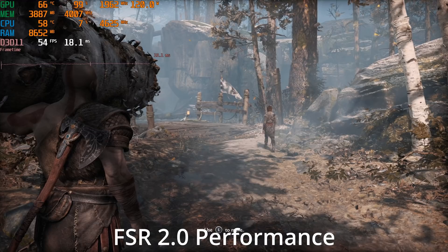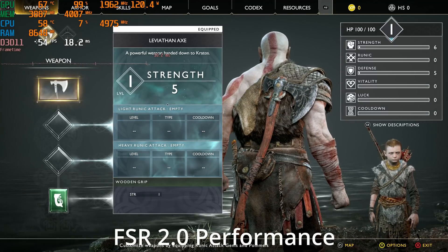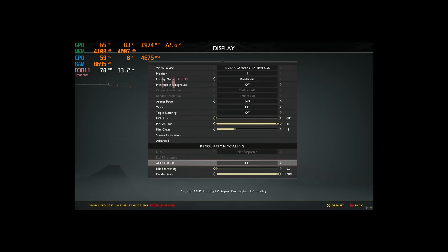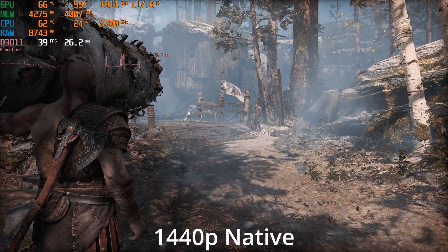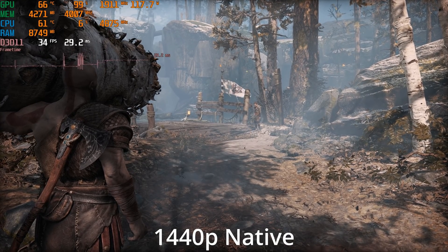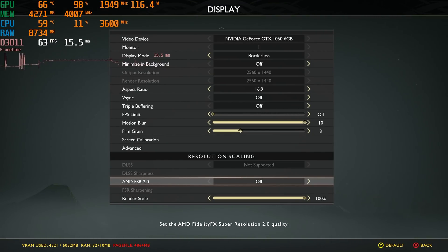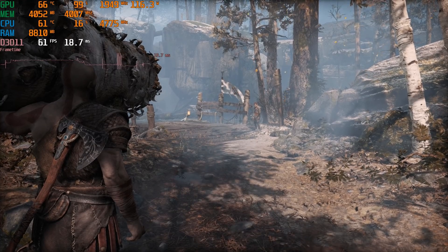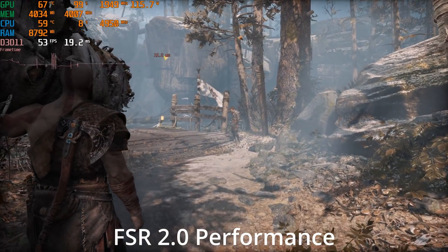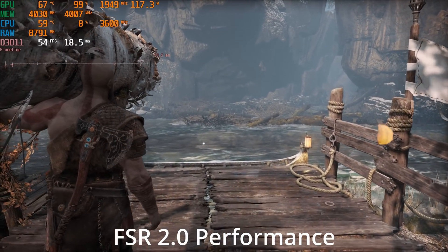I can tell the performance setting isn't the native image quality. If you look around Atreus at those bushes and things — I can switch back to the native image quality — yeah, the bushes and trees do look sharper and more detailed. Native looks a lot better, but we were at 34fps at 1440p, and then that massive jump all the way up to the mid-50s. That's absolutely huge. It definitely doesn't look quite as good as native at the performance setting, but I think that is actually incredibly impressive.